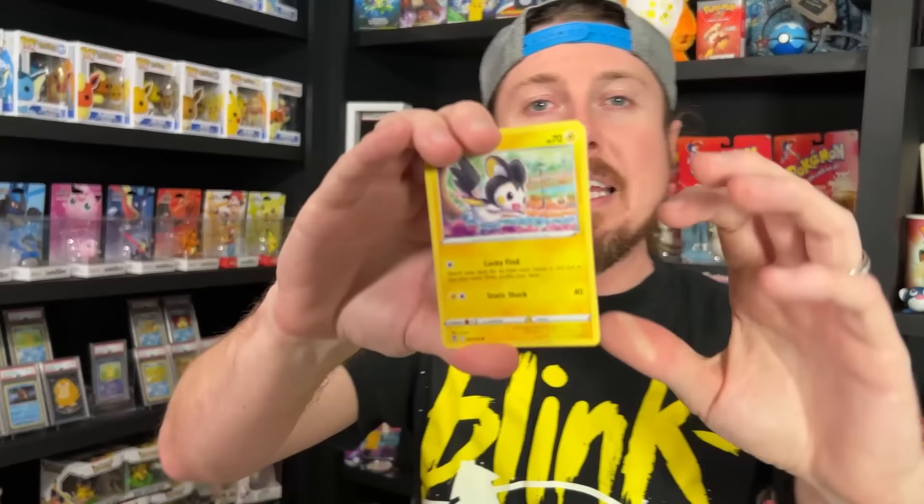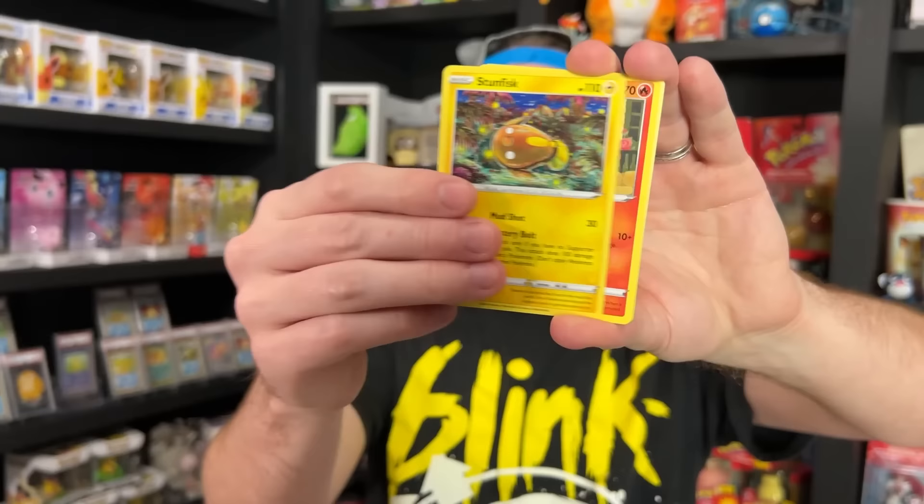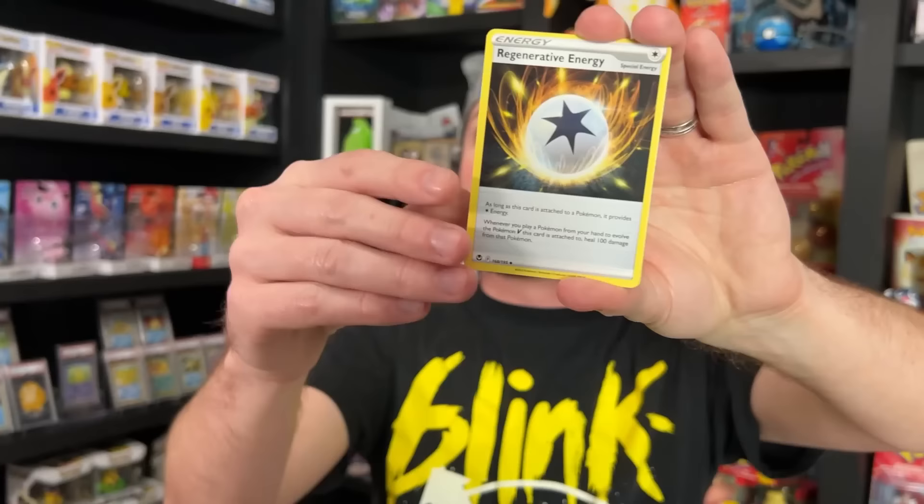If you're new here, do me a favor — hit that subscribe button right now. I'd appreciate you becoming part of the Breaking Family: nice positive environment, just hanging out, enjoying Pokémon, we can be ourselves, have a good time, and enjoy each other's company. Last but not least, here we go: Emolga, Beldur, Stunfisk, Vulpix, Snorunt, energy, energy, Regenerative Energy, Unidentified Fossil, V-Guard Energy, and a reverse Rapidash!